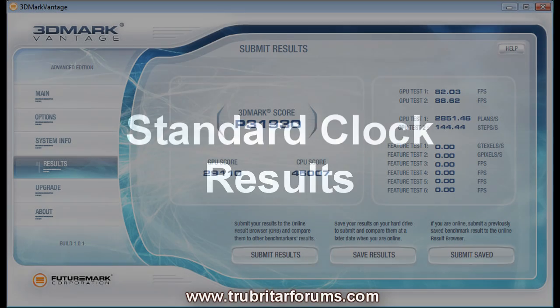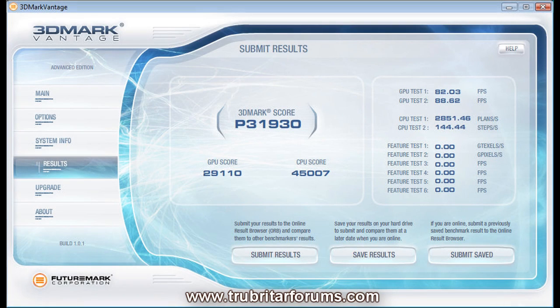So let's see exactly what results we get with the quad SLI setup in the 3D Mark Vantage performance points using stock settings. Wow! 31,930 points, GPU score 29,110 using stock settings. That's absolutely unbelievable.